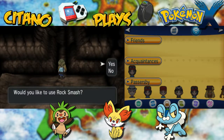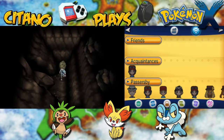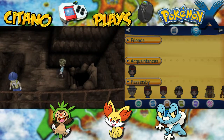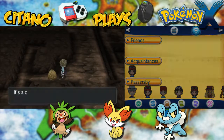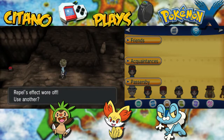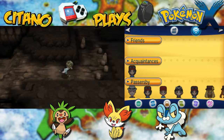Rock smash this boulder — probably something on the other side. Rock smash, rock smash — nothing there, nothing here either. Hidden item: the Moonstone! Nice to evolve your Pokemon with a Moonstone, such as Clefairy, Jigglypuff, and Nidoran male and female. Further on we grab a Dusk Stone. The Dusk Stone is the same thing as a Moonstone except it evolves other types of Pokemon — especially Pokemon of darker types, like Dark or Ghost type.